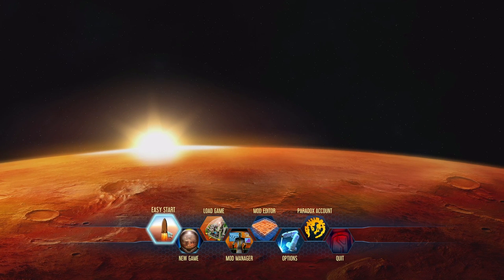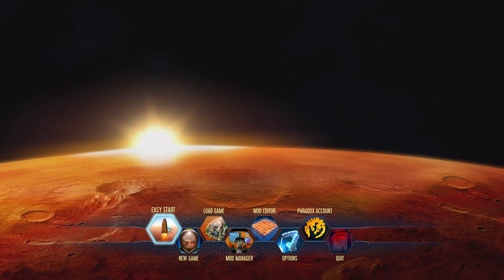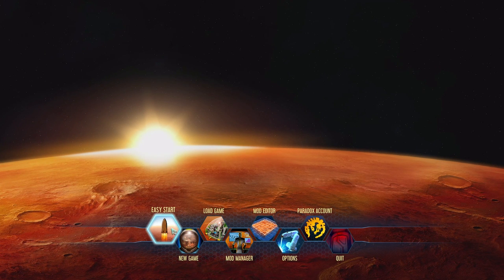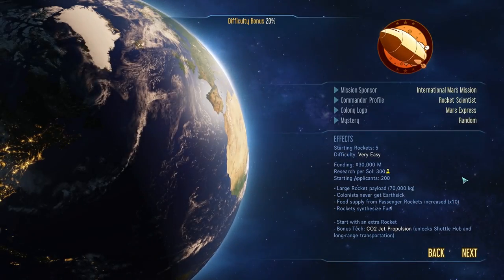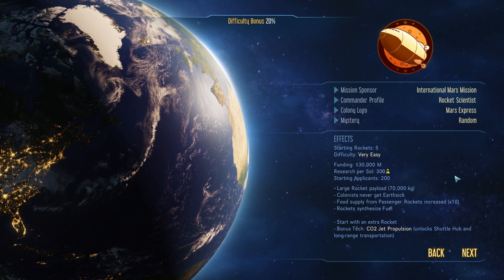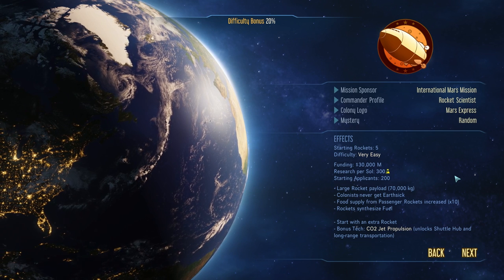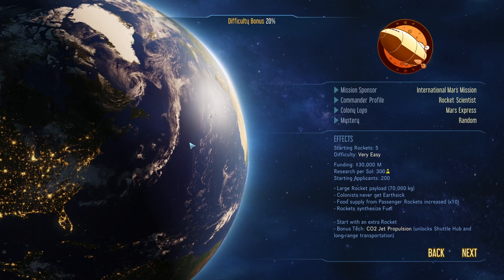Right away, you might be tempted to hit the Easy Start button, and that is perfectly fine — but we're going to go New Game. Easy Start is the same as going New Game, but it sets up a few things for you that are meant to be the easiest. If we go into New Game, we can actually pick exactly the same values but see what it means to pick them. I'm playing on PC using mouse and keyboard. The game works exactly the same on console, but I don't know the controller inputs, unfortunately. This should still apply if you're playing on console.